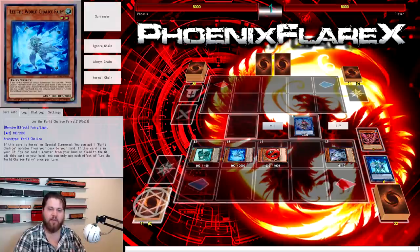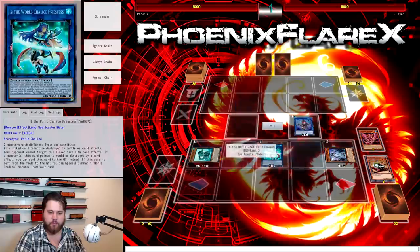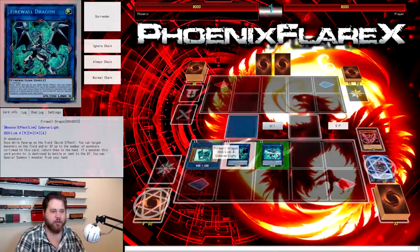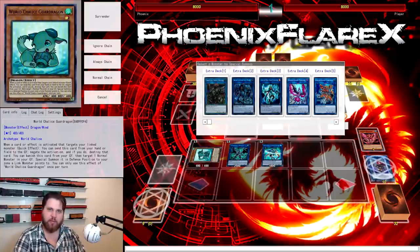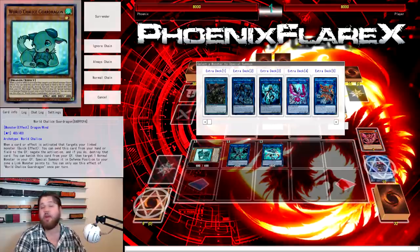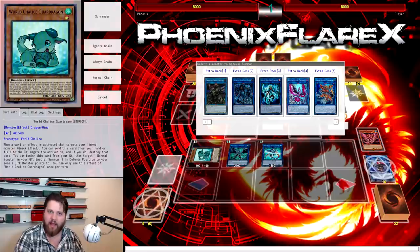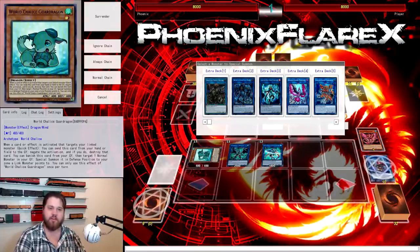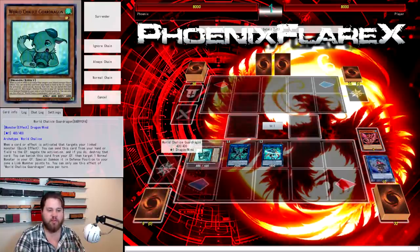This was a combo people didn't think would work because you're down a resource compared to Venus — Undyne is only three monsters versus Venus's four. But it's still something we're capable of working with. I'm going to show you two variations: the first involves having no other monster in your hand. It's rare, but you could open something like Transmodify, Called by the Grave, plus Undyne and World Legacy World Chalice. Your other spells could be Brilliant Fusion, Shade Brigandine, Monster Reborn, or Soul Charge — non-monster cards that you could have drawn into.